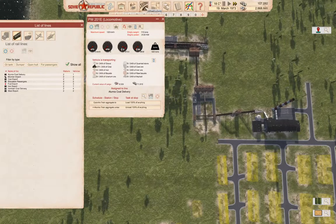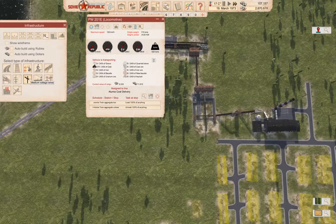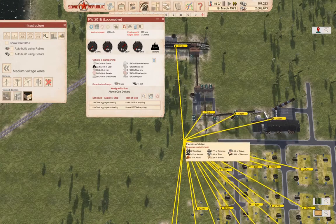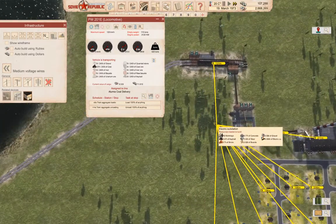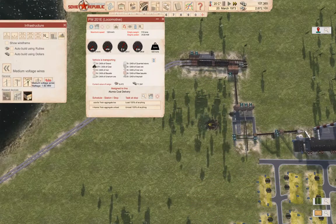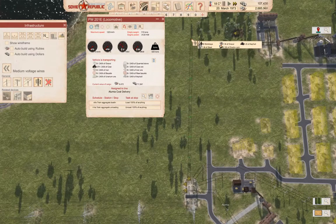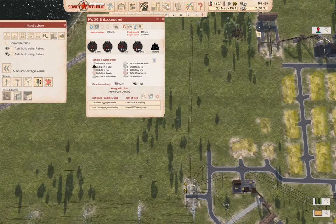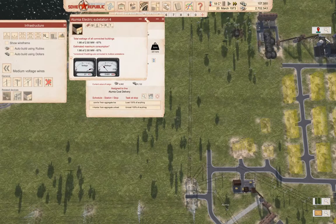I might actually want to put a power plant over here — I'll probably do that then. We're going to need to go in here and put a substation, right about here. We have a hole that we can bring this out of. We'll build the substation.